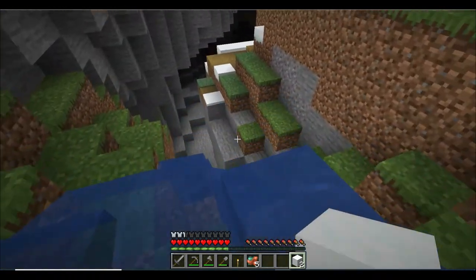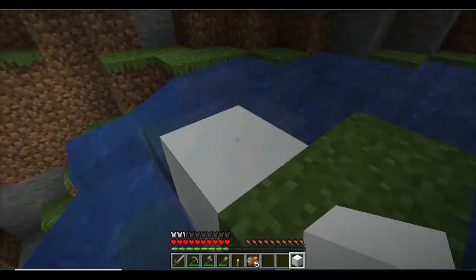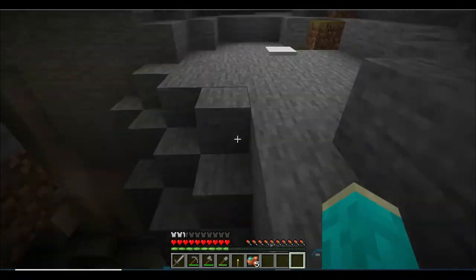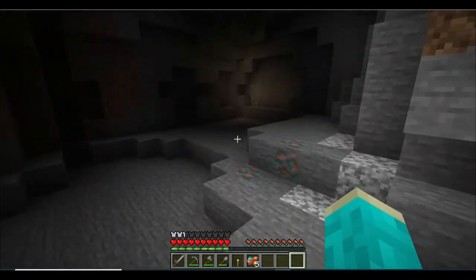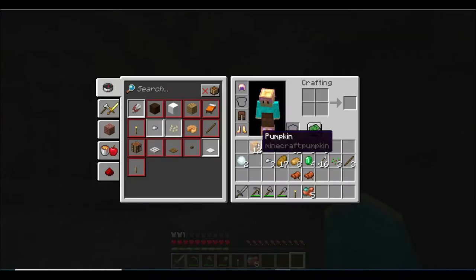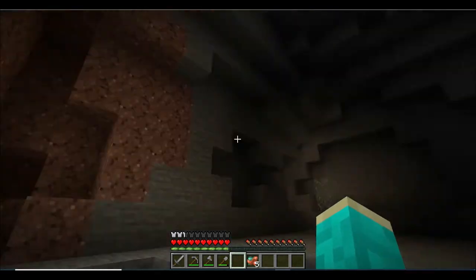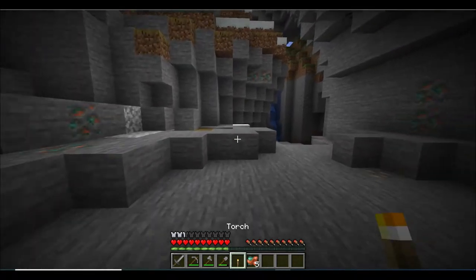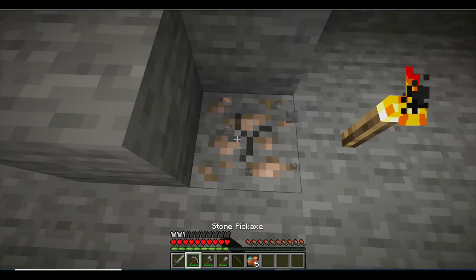This cave looks pretty good, it looks like I can find iron down here. I'm just gonna block more of this water, it's annoying. I'll leave one block so I can get back out. Our goal is just to find iron - as soon as I find iron we can leave the cave. I only have one torch so it's gonna have to be place it, break it, place it, you know.